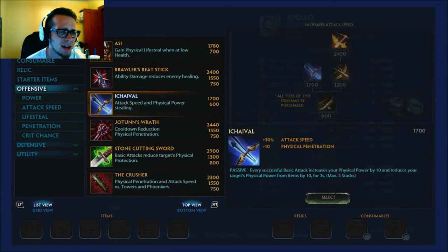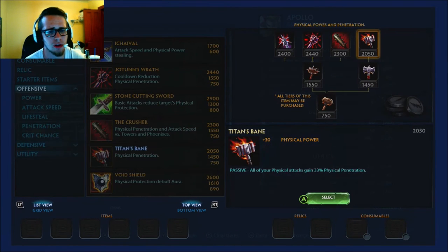The last item has pretty much been a staple for a long time — Titan's Bane, which gives 30 physical power and 33% physical penetration on all your attacks. Super nice, always has been, and I don't see them nerfing it anytime soon. It's in a very good spot — it helps you shred tanks and solo laners really well without being broken.